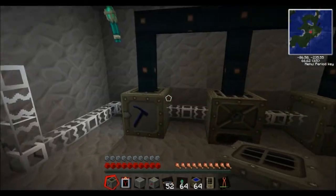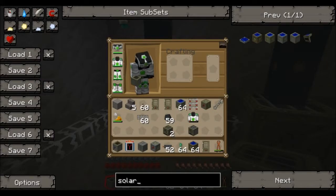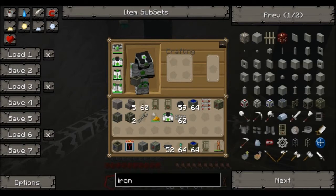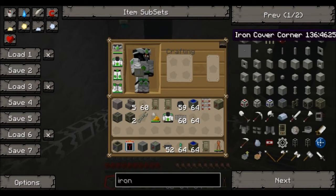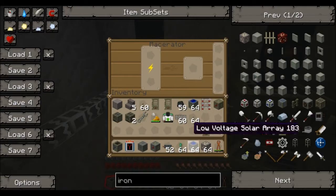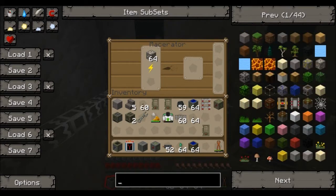We've looked at the MFSU. Now this is a macerator. You put an ore in there — I'm gonna get some iron ore. So you put this iron ore up here, and it macerates it into dust, as you might see in a second.